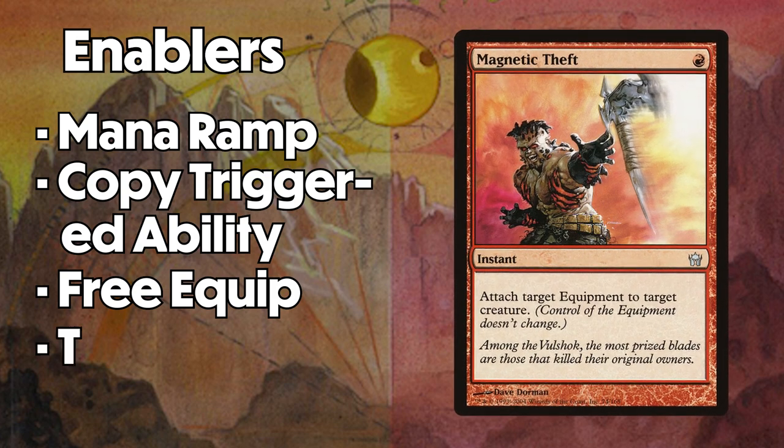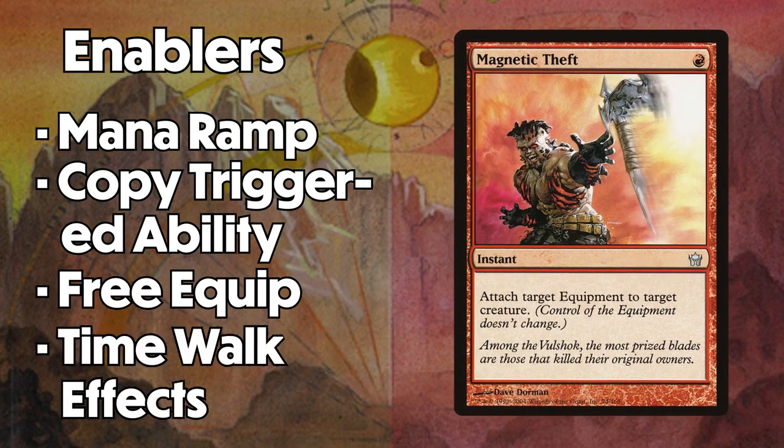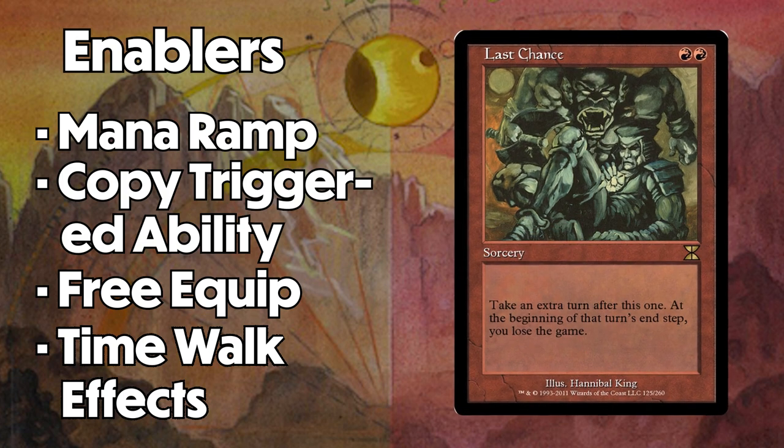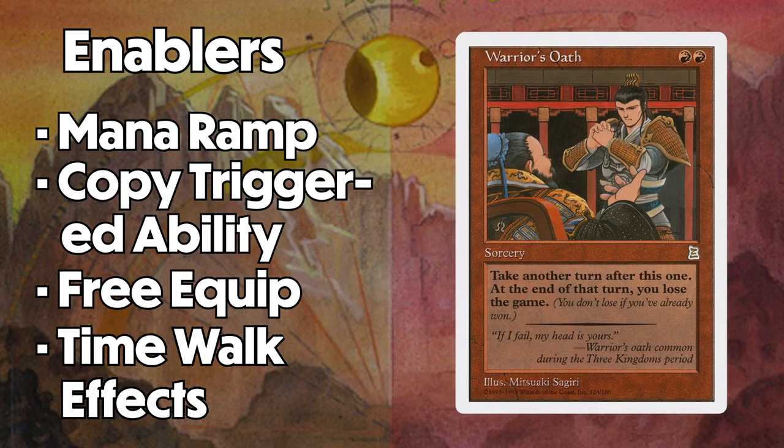Finally, you can cheat the combo out using Time Walk effects. I know it's bizarre in mono-red, but there are three cards that can give you an extra turn: Final Fortune, Last Chance, and Warrior's Oath. Even though they say you lose the game at the end of your extra turn, it really doesn't matter if you kill them first. Since each of these only cost 2 mana, they reduce the cost to combo off from 11 mana down to 8. All you have to do is cast Godot for 6, cast the Time Walk spell for 2, then untap with your extra turn and pay 5 to equip Helm. Perhaps even better than the cost reduction is the fact that they allow you to combo off out of nowhere, even if your opponent knows it normally takes 11 mana to one-shot them.